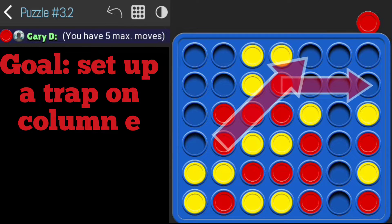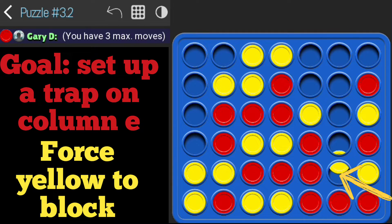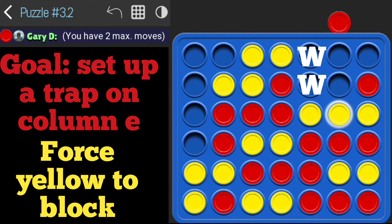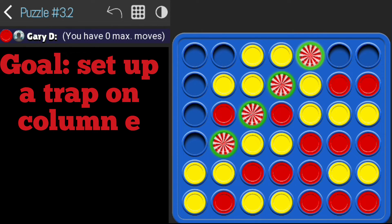We're going to place our first piece right here, and our next piece is going to get placed right here — that's going to force yellow to move on top, which they do. Now we're going to force yellow to move again, and voila, we place a piece right here that is going to give us two ways to win. Yellow can only block one, and we solve the puzzle.